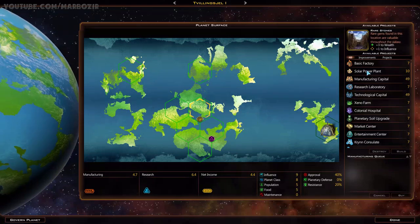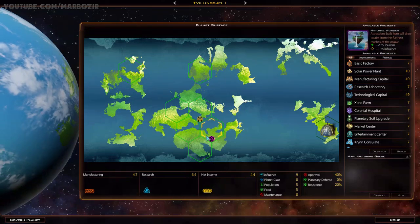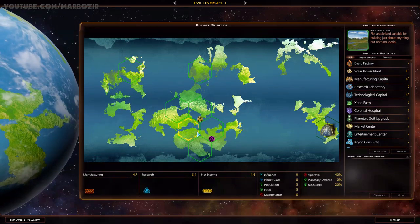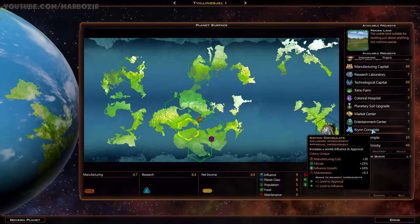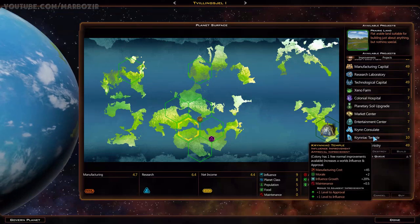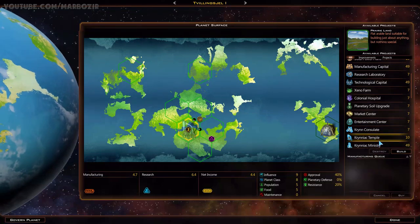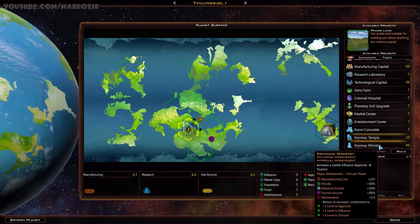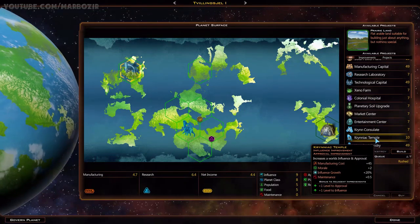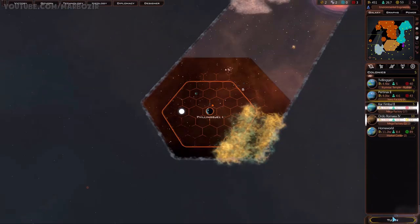I'm pretty much splitting my ideology points between benevolent and pragmatic right now. I wanted that free colony ship from benevolent - now that I got it, I could focus on pragmatic a bit more. I also like the research bonus. So what do we have here? Red stones: plus 3 to wealth, plus 1 to influence on adjacent tiles, plus 2 to tourism. I need influence on this one. I could grab that and spend 7 turns building a factory. I could get plus 20% influence from the temple - that's definitely better. Let's grab a temple on this tile - it's going to be rushed, and it's also plus 2 morale, so that's going to help with approval. Then we'll build a factory.